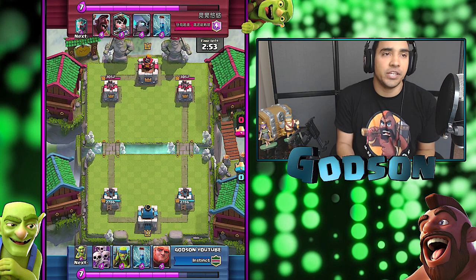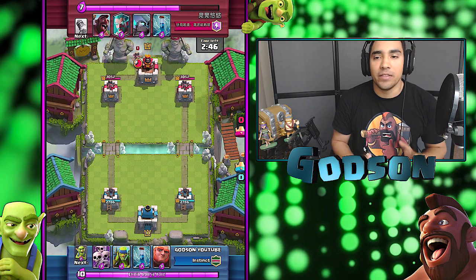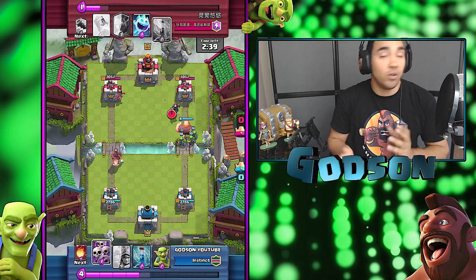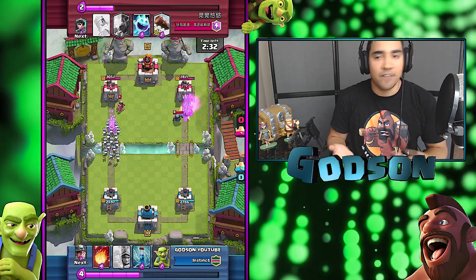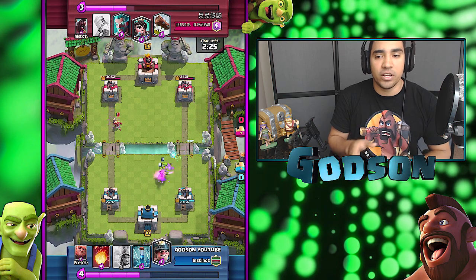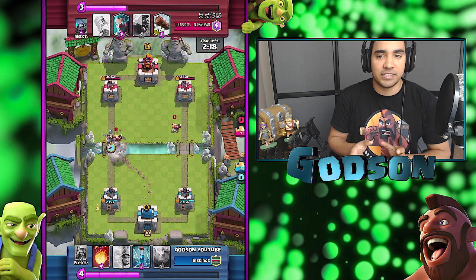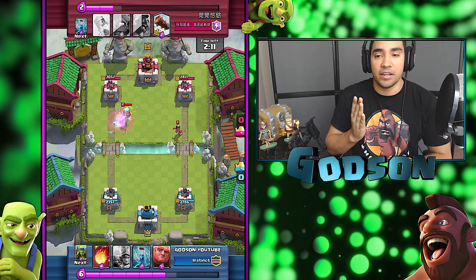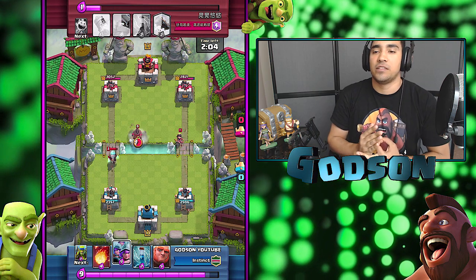As you can see, I mentioned this in the last video — I'm gonna be going with the Three Musketeers. I just feel this card is so good. You can split them up, and by doing that, it makes the opponent have to multitask his defense. I think the core of this deck is the Skeleton Horde, the Giant, and the Three Musketeers. Those three cards are the meat and potatoes of this deck, and they're good in all situations.